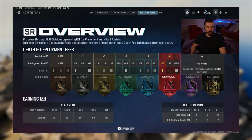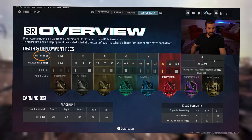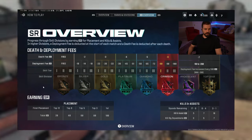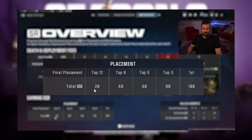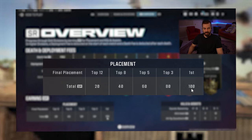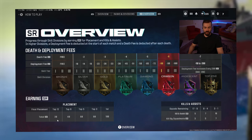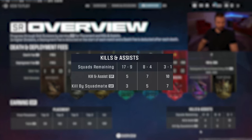Let's take a look at the scoring system for Ranked Resurgence. On the top line we have death fees, and you can see the death fee increases as you rank up through the skill divisions. For placement points: top 12 gets you 20 points, top 8 gets you 40, top 5 gets you 60, top 3 gets you 80, and if you win the game you get 100 total points. You only get an extra 20 points if you hit these thresholds.